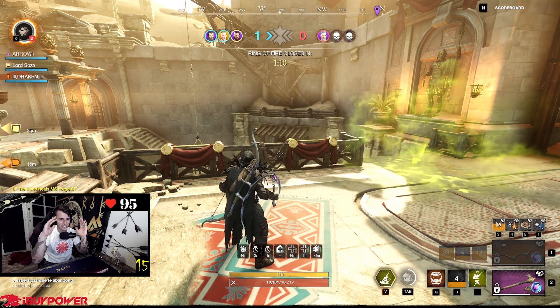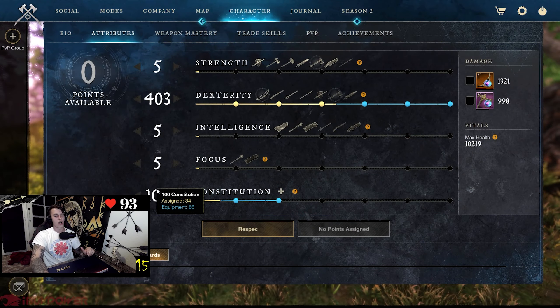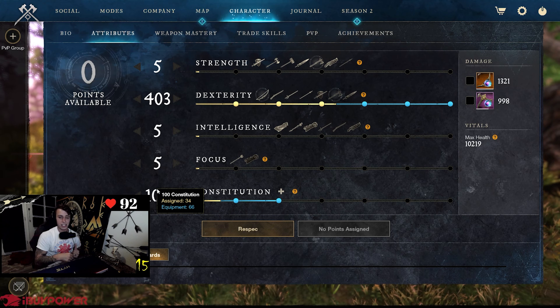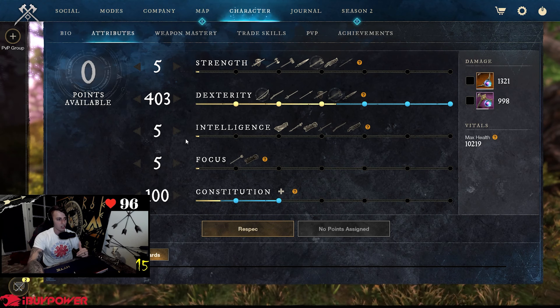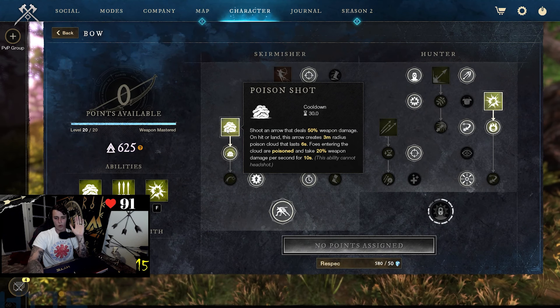We'll start off with the attribute points. I like doing 400 DEX, 100 CON. You can do more DEX, less CON, or less DEX, more CON — whatever you feel comfortable with. I'd like to do 450 DEX, 50 CON, but based on my equipment, we're doing 100 CON, 400 DEX. Good damage and good survivability.